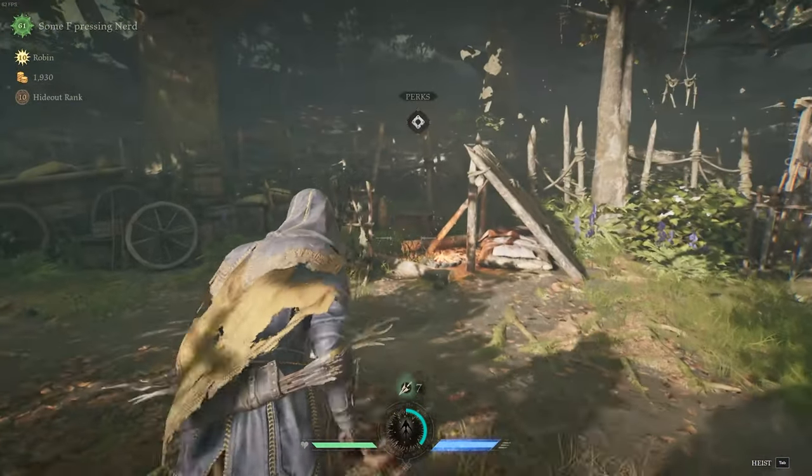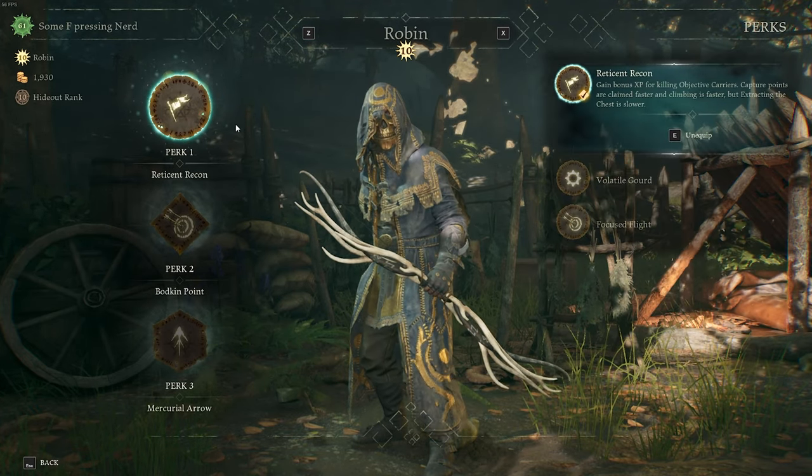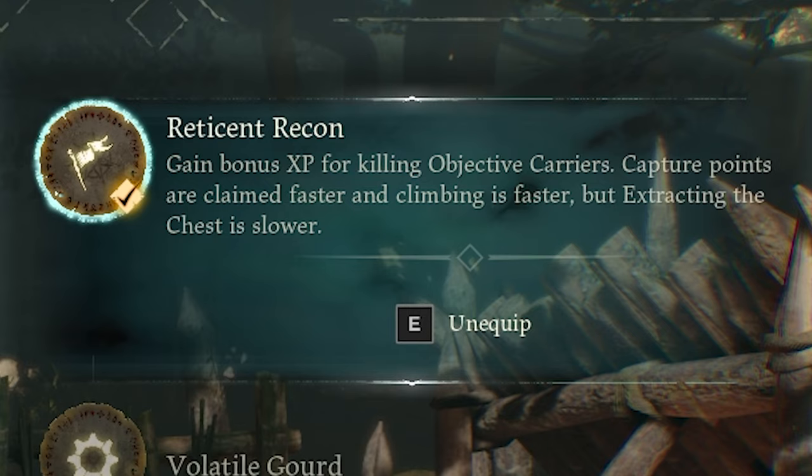I like to build Robin for range and accuracy — I don't really believe in the close range Robin. So we're taking Reticent Recon, which means you cap points faster and climb ladders and other things way faster. This helps you get to advantage points, and for me right now Robin is played as a support. The idea is to get to those high places way easier so you can support your whole team and provide valuable information. The one downside is that your winching is way slower, but Robin shouldn't be winching anyway — you should be defending while your team winches, headshotting anyone who comes in.